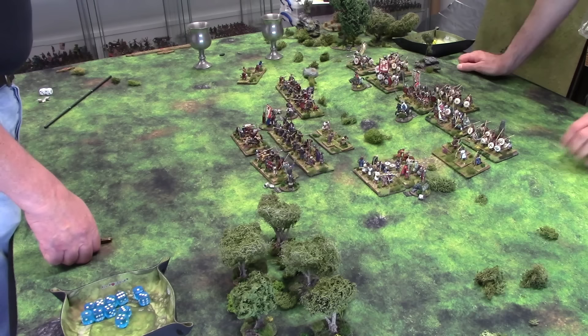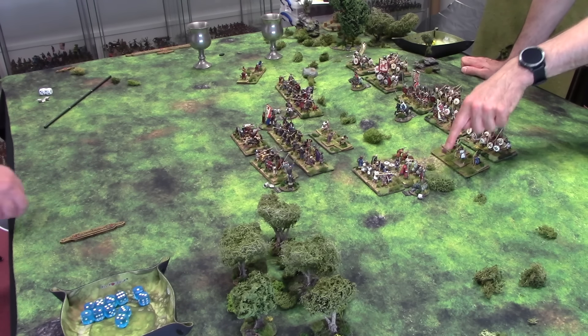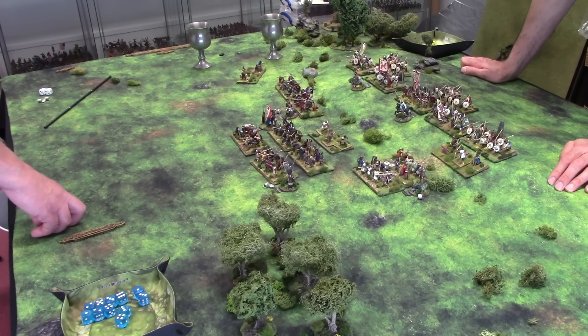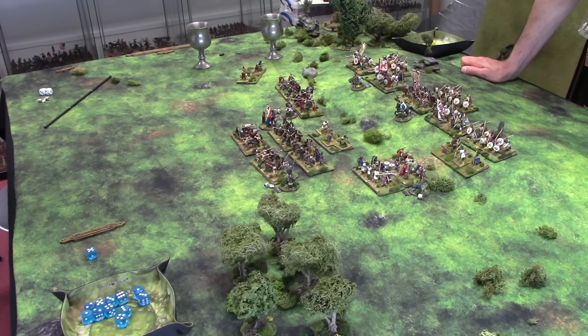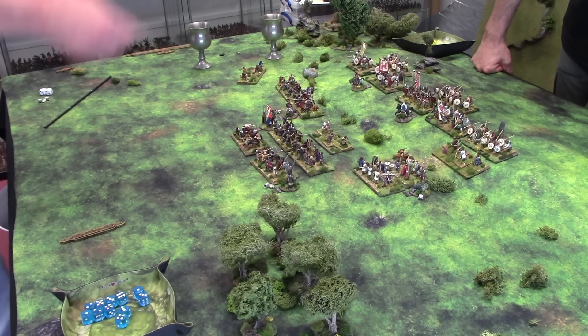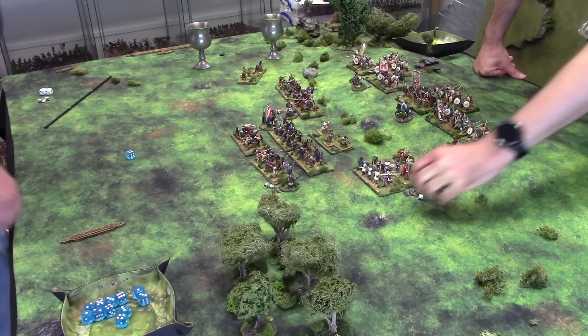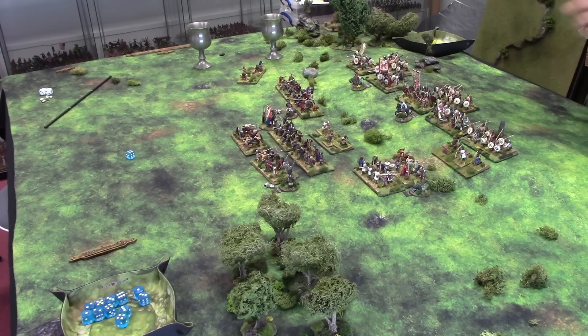The youths have got a special rule called Impetuous — also given to orcs and that kind of ilk. They have got an enemy in their killing zone, meaning they have to attempt to charge. The bad news is because they are damaged, you've got to pass a command test. Command test — they rolled a one. Osric is going to use the mighty deed — four. Osric's done it, mighty deeds gone. Before they charge in, we have got an evade move — light troops have a chance to run away when charged.